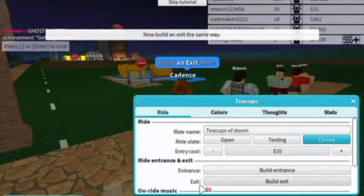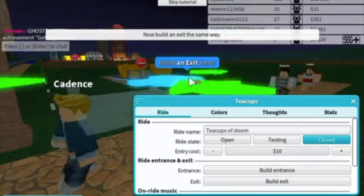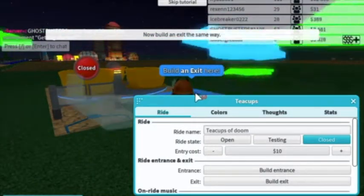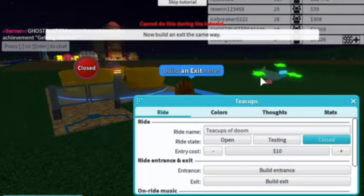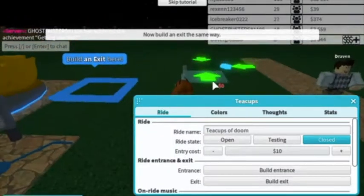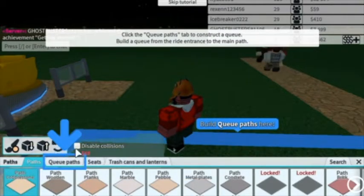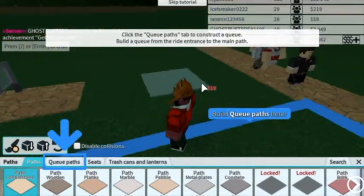Build an entrance, okay. Right - name it 'Teacups of Doom.' Okay. Teacups of Doom - oh and I need to build an exit. Let's click it, I need to build an exit.